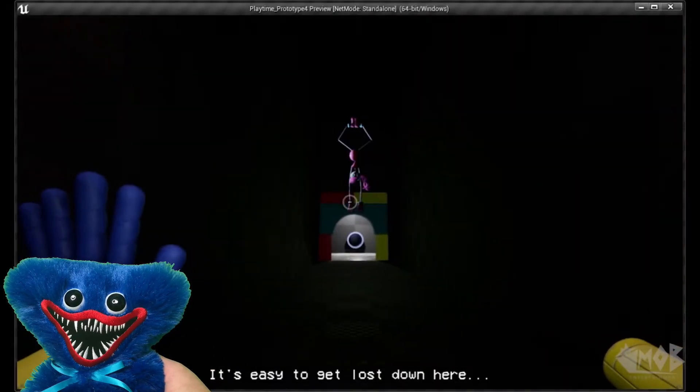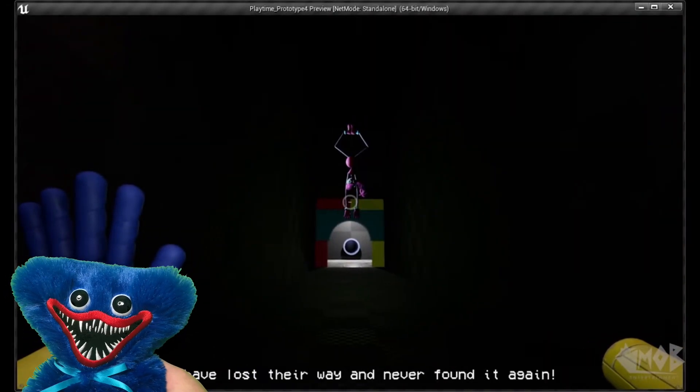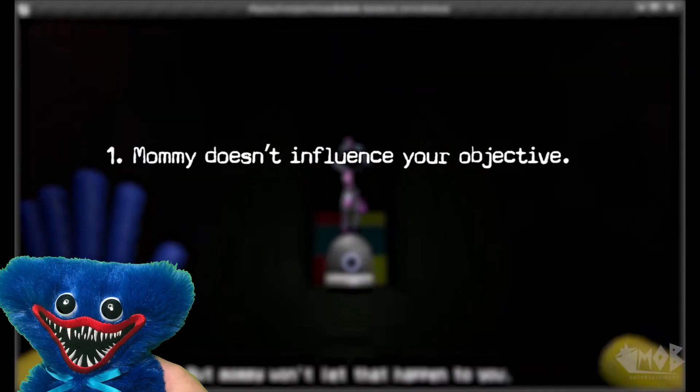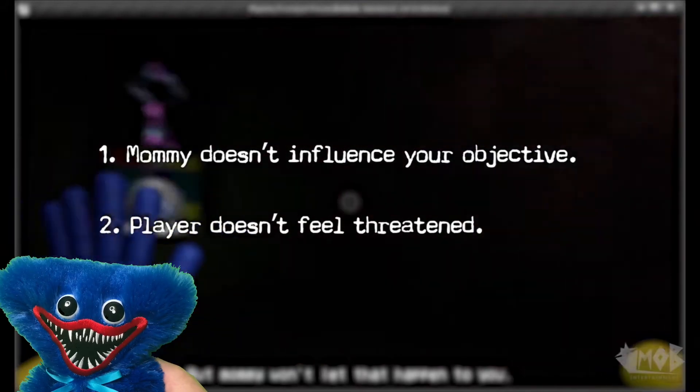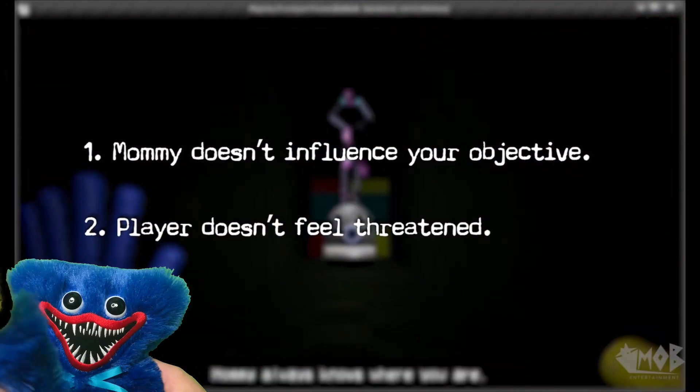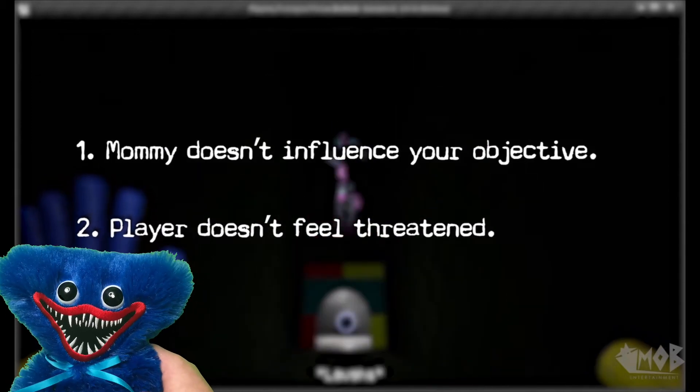In this version of the scene, there were a few key storytelling elements missing. One, Mommy's introduction to the story didn't influence anything about your current objective. Two, the player had no reason to feel threatened by Mommy Longlegs because she had no prior buildup. So these issues were addressed in version two.